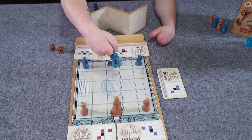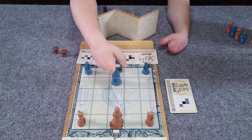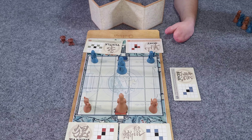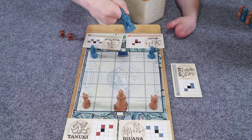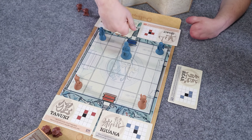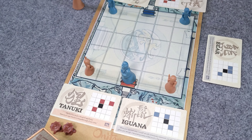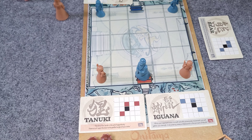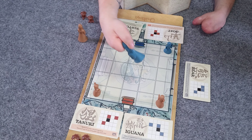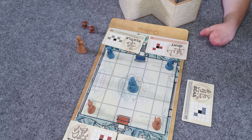And that is everything you need to know. As soon as a player has assassinated one master, then they win the game. Or if you get your master into your opponent's throne, that is the other way that you can win the game, just like the base game. The only difference is that in this game, you can defeat your opponent's pieces with your ninja.